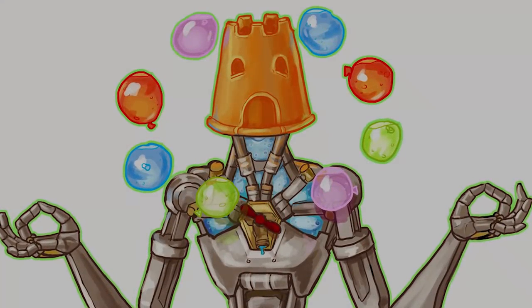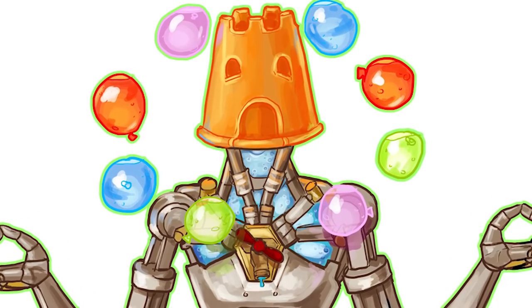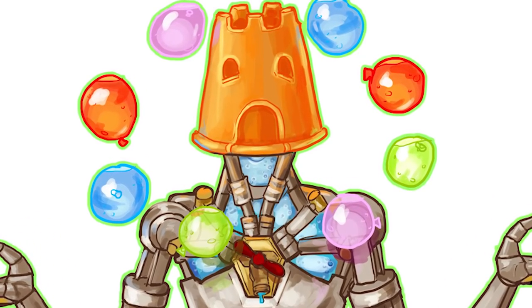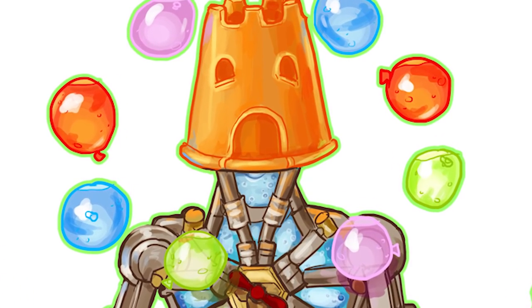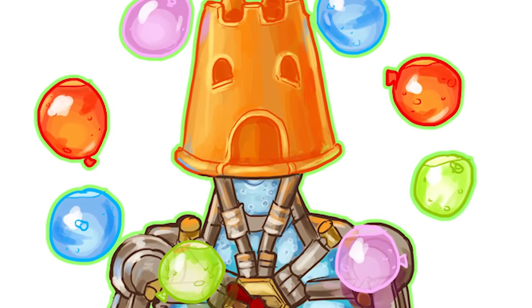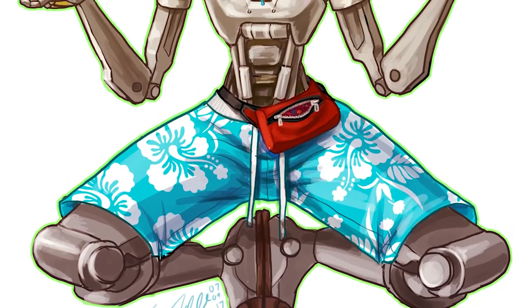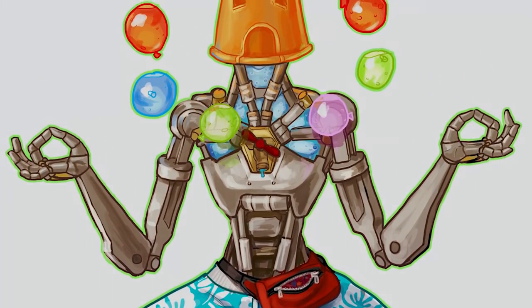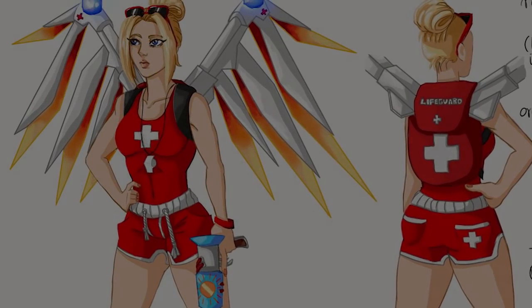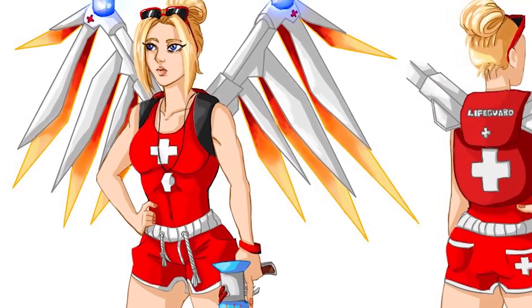Moving on, Zenyatta is ready to build some sandcastles, dubbed 'San Yatta.' He's got water balloons instead of his traditional orbs, and his face has been replaced with a sand pail for making sandcastles. He also has some nice swim trunks and a little change purse so he can store his money after buying himself a delicious ice cream on the pier.